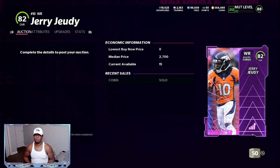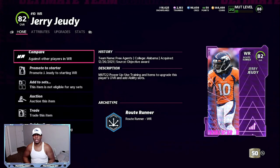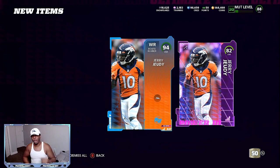Also I got this 94 overall Jerry Judy that you can quick sell for 4,750 training. Training re-rolls turn into free coins. You can't sell this card but you can turn it into training. Roll for a chance at 89 overalls which go for 30 to 35k, or you can pull a limited, or pull some 93s. Playing your solos is super important — you can also sell the power-ups for another 3,000 coins.